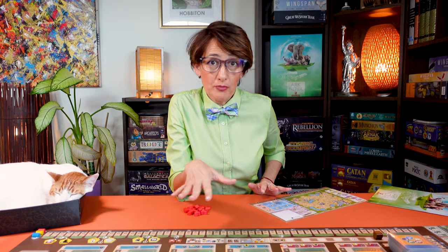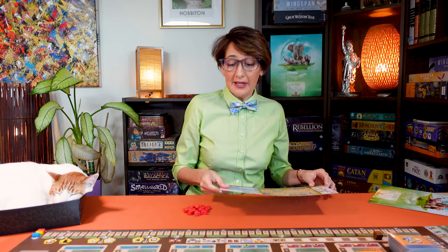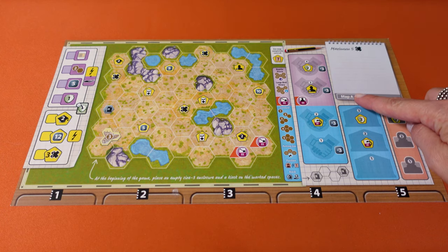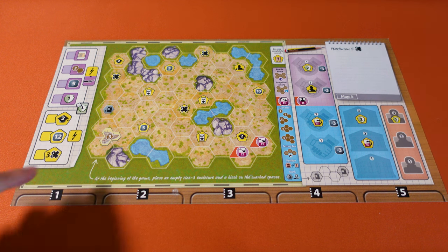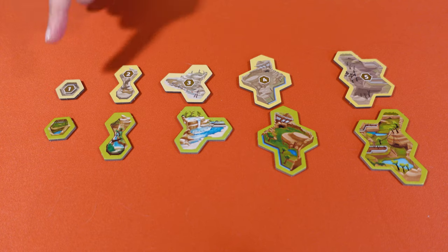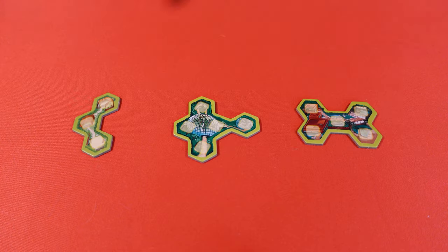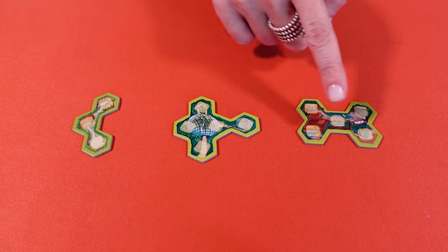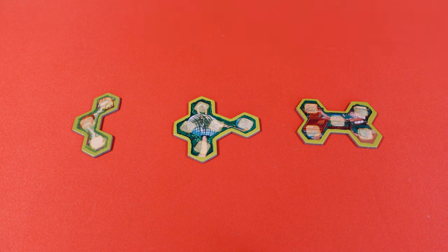Now that all the common components are set, each player takes one zoo map and places it in front of them. For beginners there are four boards with a side A — pick this one for your first few games. As indicated, place one size three enclosure face down here. There are five sizes of standard enclosures in the game, ranging from size one to size five. There are also three special enclosures: the petting zoo, the large bird aviary, and the reptile house — I'll explain all those later.